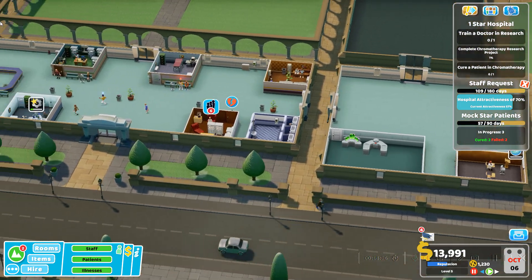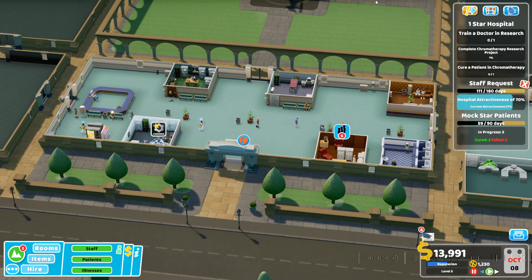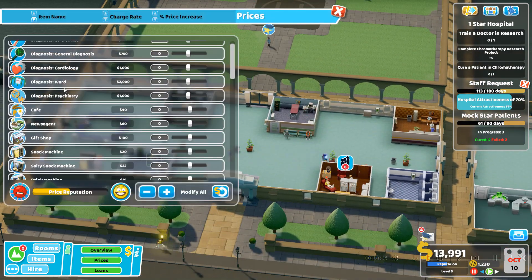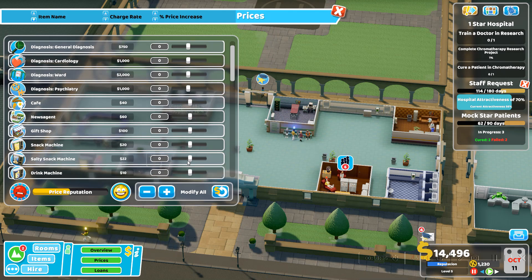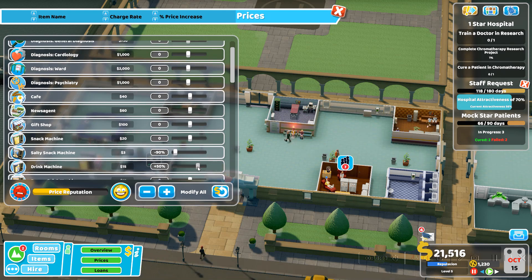Inspection — I think we're doing pretty decent. Our reputation is decent, it's halfway there. We're level five. Let me look at the prices. Salty snack machine will be 90% off, and drinks machine will be 50% more — I'll make this 60% less just so people think they're getting a good deal.